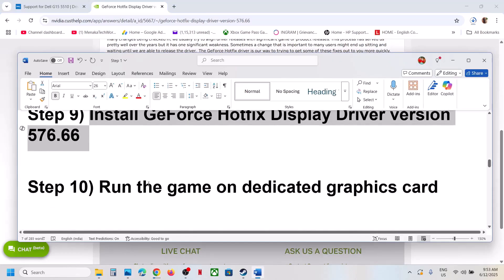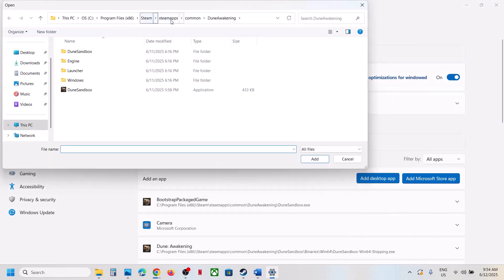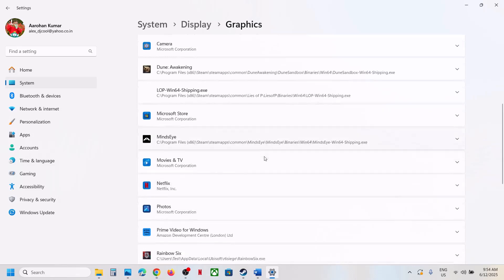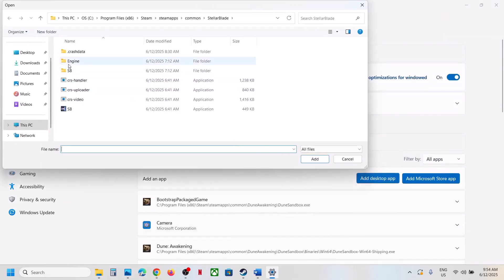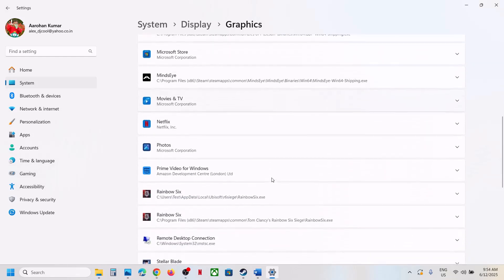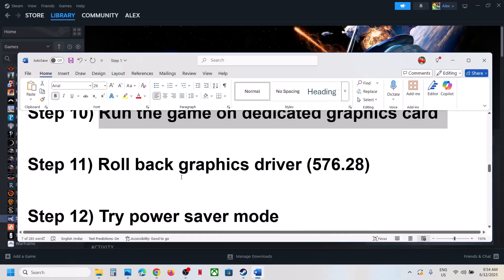If still not working, run the game on the dedicated graphics card. Type 'Graphics Settings' in the Windows search box, click Add Desktop App, go to the game installation folder, select the game EXE, click Add, then select High Performance. Do this again for the SB Binaries Win64 EXE. Launch the game and check.